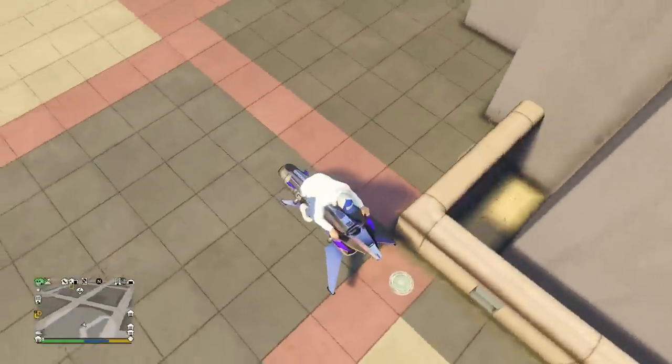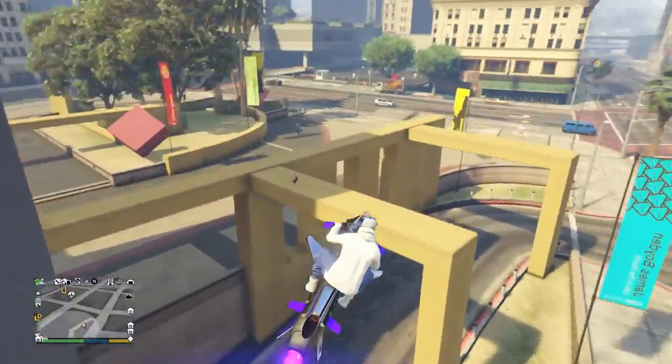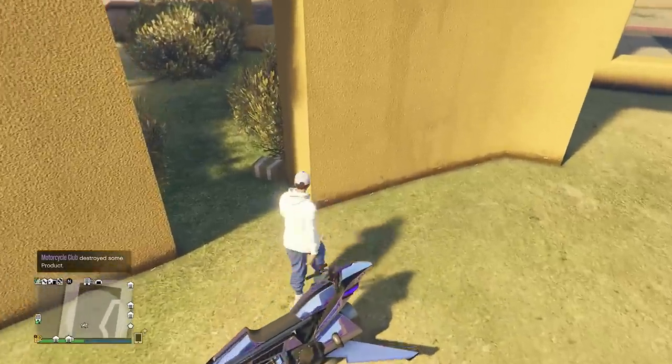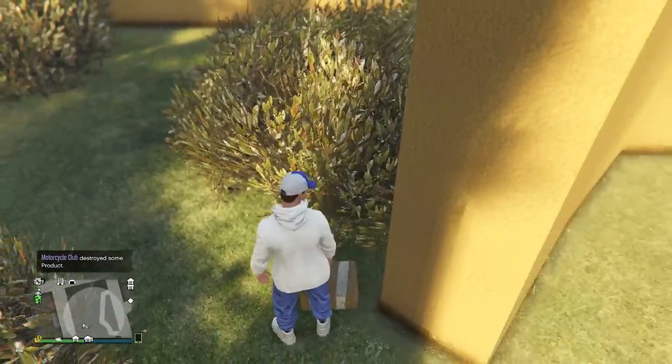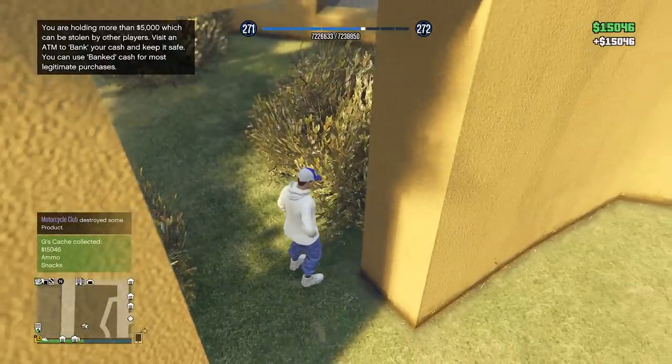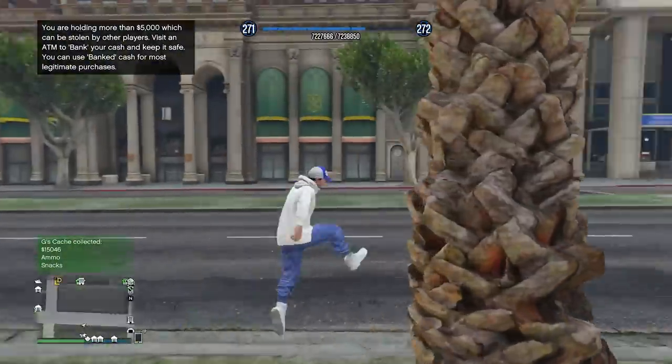It's going to be hidden somewhere here. It does beep as well, so try to listen to it — once you get close, you will hear it beeping. And there it is; it's going to look exactly like this, just next to this bush. Once you see it, go up to it, press right on the D-pad, and just like that we're going to make a quick — usually about $20,000. We also got ammo and snacks from that, which is nice.